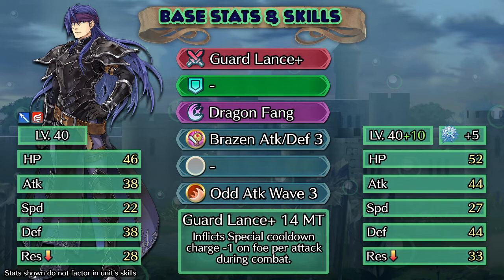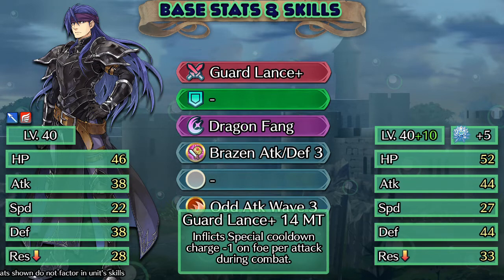As for the rest of Ghoul's kit, he doesn't come with anything that's too exciting. Dragon Fang is likely better off replaced with either Bonfire or Ignis, given his high defense stat. Brazen Attack Defense 3 was previously available on Ares at 4 stars, so it's not bringing anything particularly new there. I don't think Brazens are particularly good in the A slots, so I would recommend replacing this if you were to build Ghoul. The last skill he comes with is Odd Attack Wave, which Spring Bartra currently in the Grail Shop also had, but aside from that it was 5-star locked, so having slightly more access to this is nice.